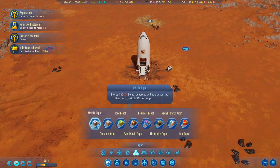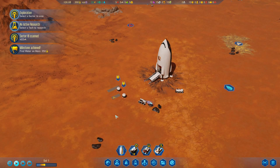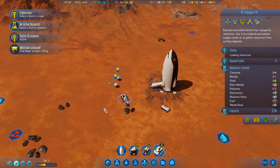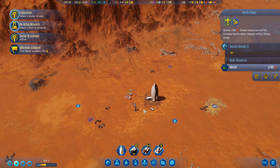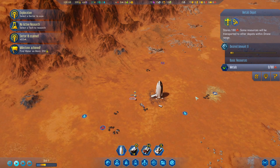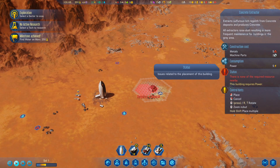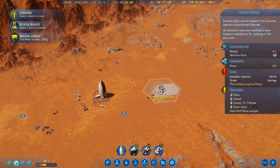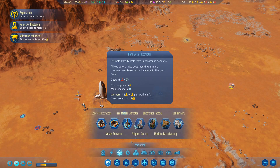Now let's build a specific depot for metal because we're collecting it already. Once our transport is collecting metals - we've got three already from these deposits on the surface - it can take it over here where it can store up to 180, so that's much better storage by far. Now we certainly want to set up a concrete extractor because that's how we're going to be building everything really. So let's lay that down and get extracting - we'll put it there and we'll need to link it up to the power supply.